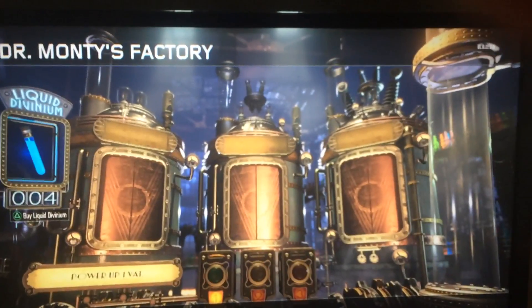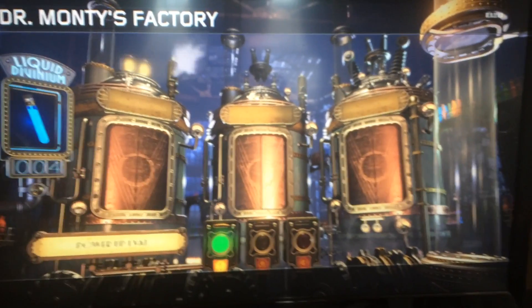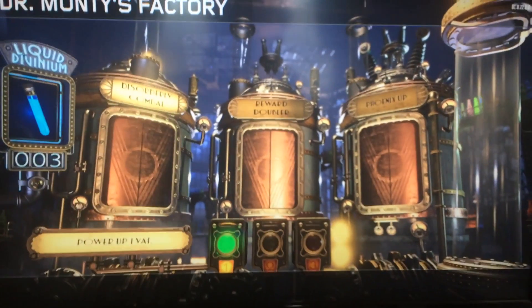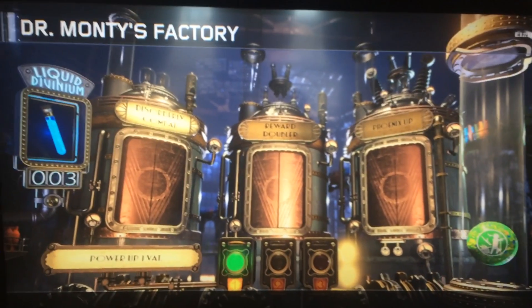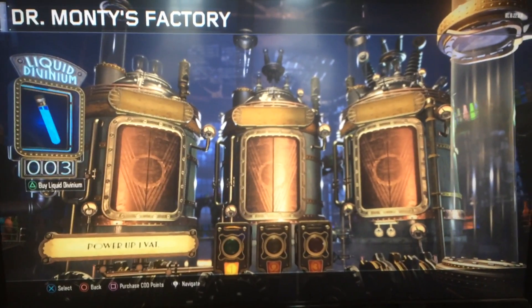This is Gobblegum spin number three. Let's start with one first. And we got Disorderly Combat, which means that a weapon switches every ten seconds. If it's Pack-A-Punch, it's a Pack-A-Punch weapon that switches. It's pretty fun.